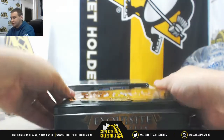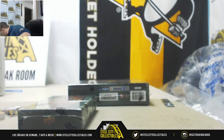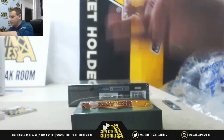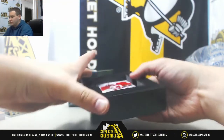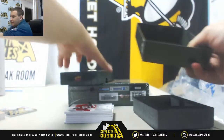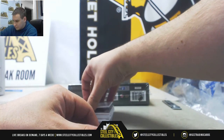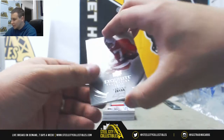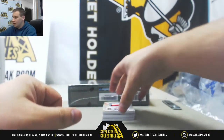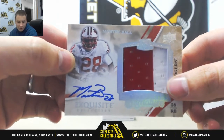Box number two. A very thin box here, hopefully no redemption. We've got a base card, 19 of 70, Irving Fryar — that will go to Jonathan D. And a rookie patch auto numbered 3 of 20, Monte Ball — hit 8 of 20 the other day — this one will go to Michael Y.